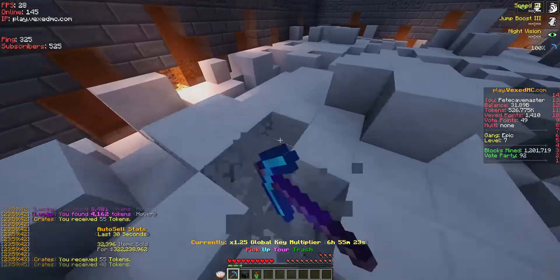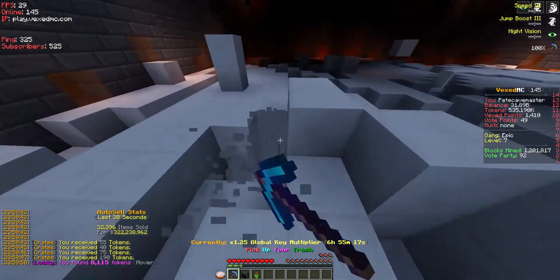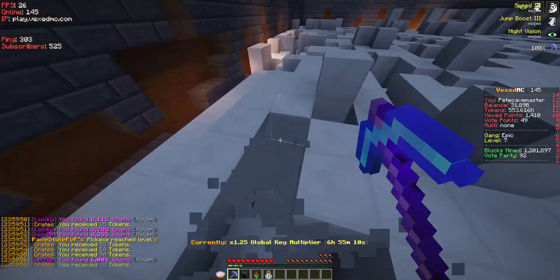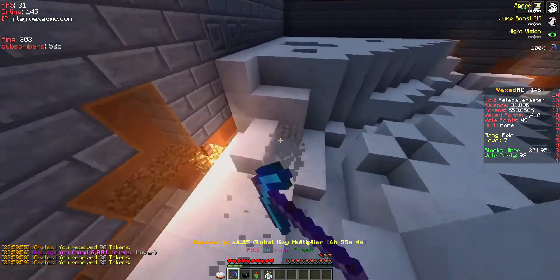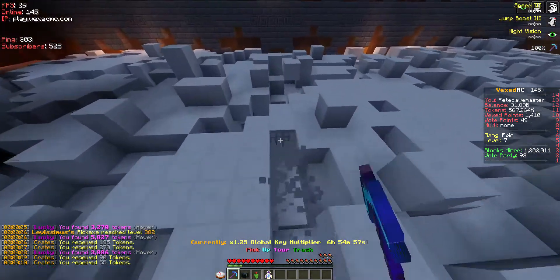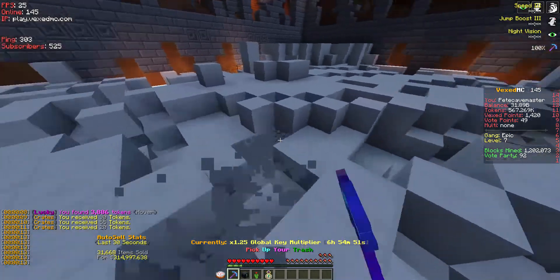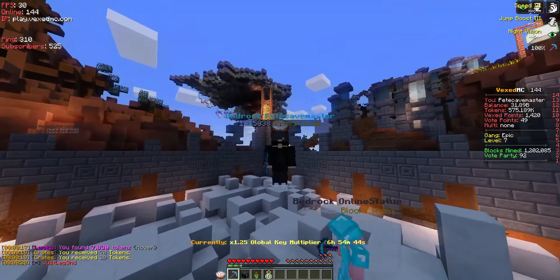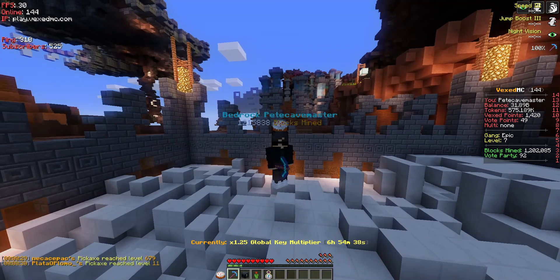I've changed my settings so it's easier to see my screen instead of having the chat and different things in the way — leave some opinions about that in the comments. It doesn't look like we're going to get any stone in this short time, so we'll leave that for now. Over time you will get stone and coins from mining, and you can only get coins if you auto mine, which I'll show in a bit.